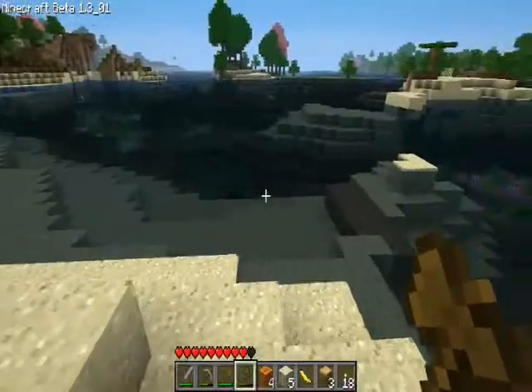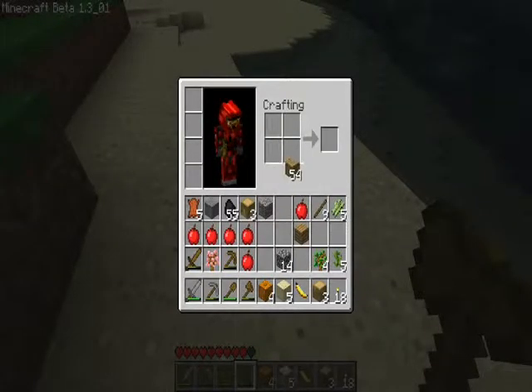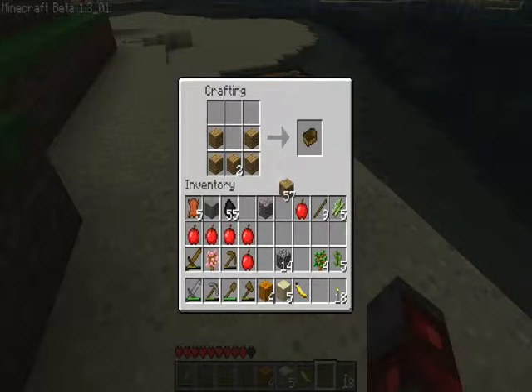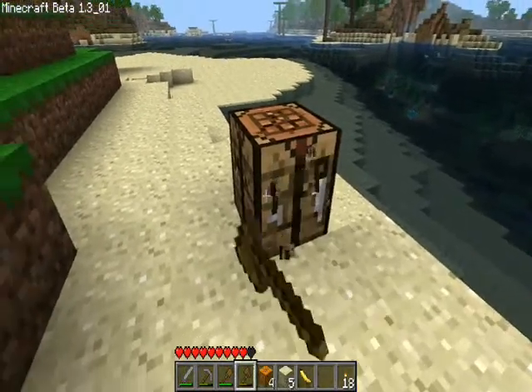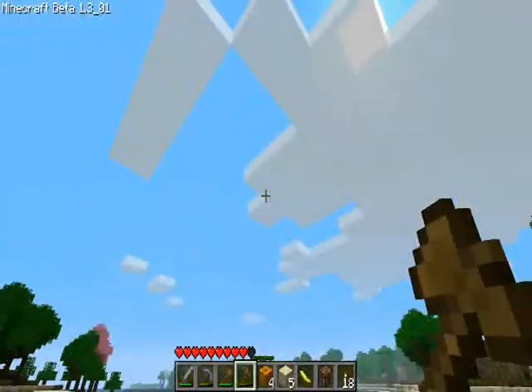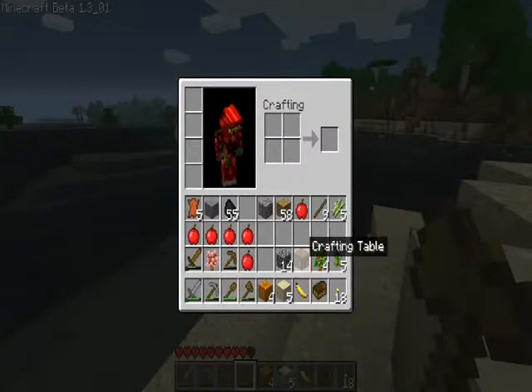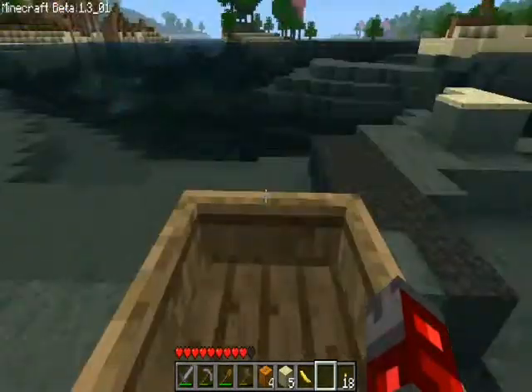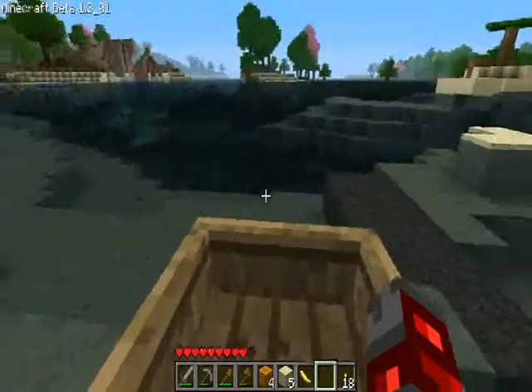I want to see if I can make the workbench first. Seven planks. They don't stack as much. So we're going to make a boat. Actually, should I look for a cave first? Probably a cave would be nice if I want some iron, because then I would have some iron to make some scuba diving armor, which would be very, very useful. At least we're not on the server anymore, so it won't be stuck.